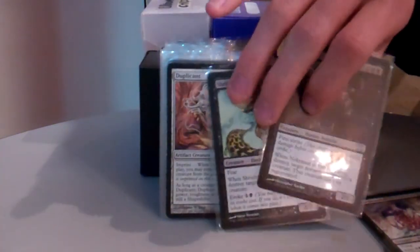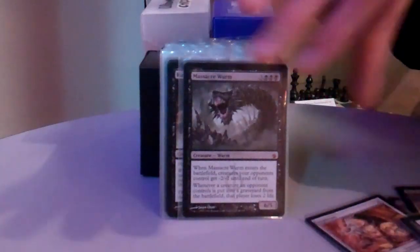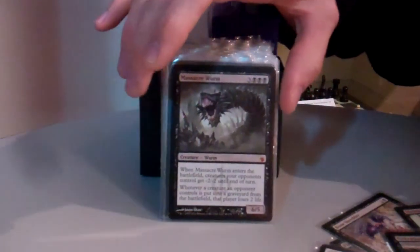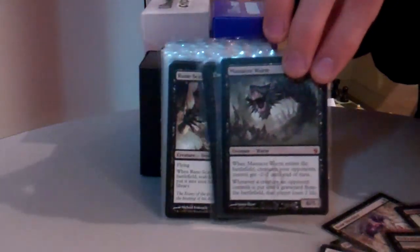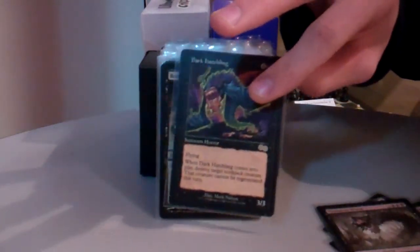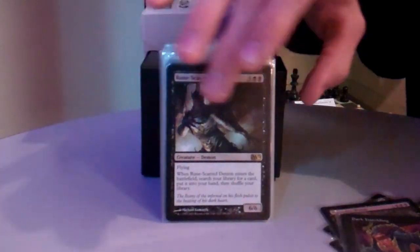Nekrataal, Shriekmaw, Duplicant — those are all creatures that, when they come into play, kill something. Massacre Worm is good for handling tokens. Dark Hatchling is just another Nekrataal-type effect. Rune-Scarred Demon is really good — it's a Demonic Tutor whenever it comes into play.